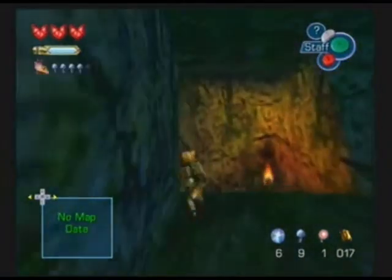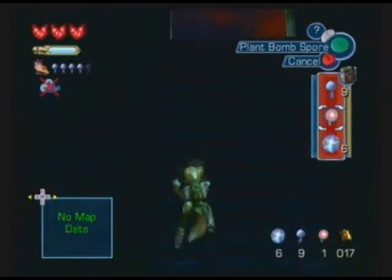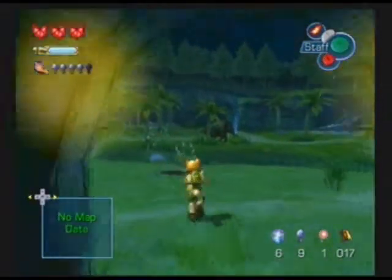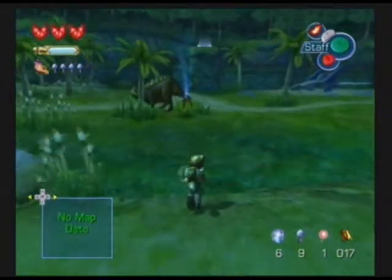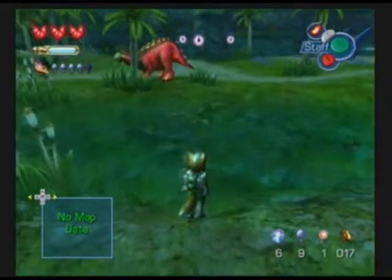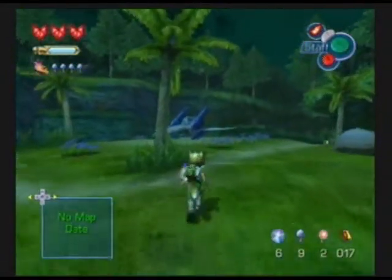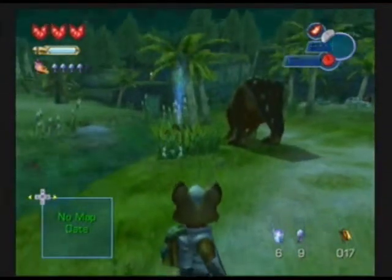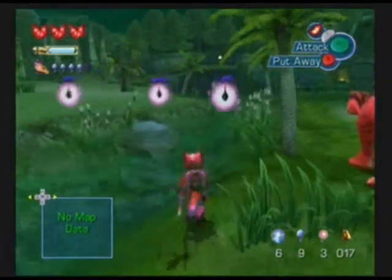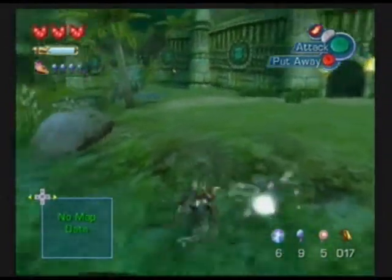Anyway, we got the items that we came here for. I only have one fire spore plant thing — let's see if I can collect some more while I'm at it, because I'm going to need some when I explore that area. Okay, so that's one... two... three... four... five... six. That should be enough.